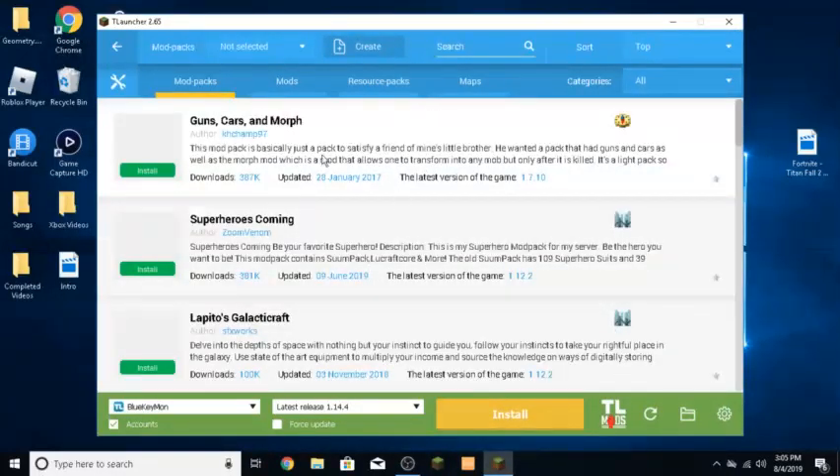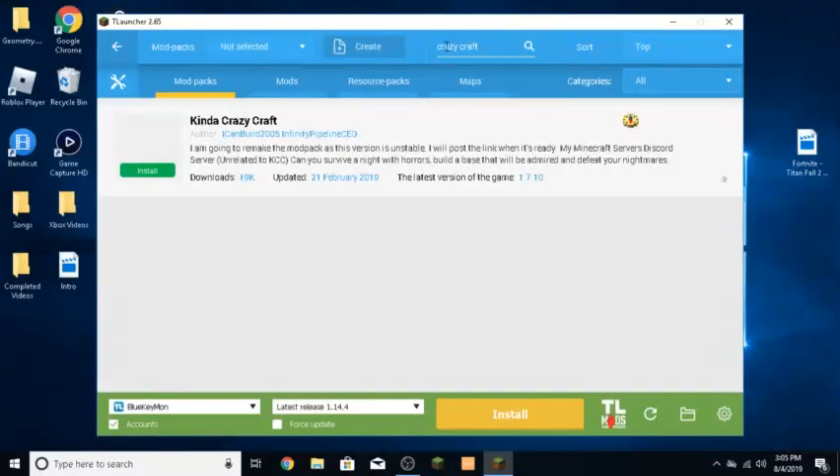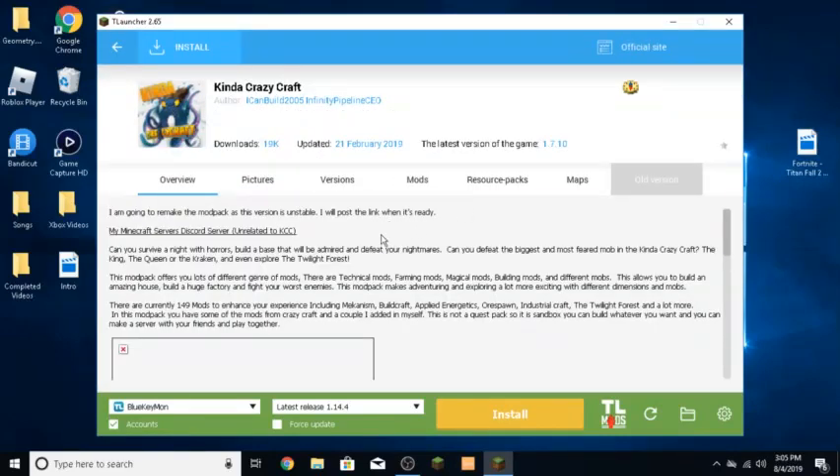There we go. Now that we're on here, make sure you're on Mod Packs, then go over to the search bar and type in Crazy Craft. It's not actually called Crazy Craft because they can't name it exactly that, but it's basically Crazy Craft. You want to click on it — don't click Install yet, just click on the mod pack itself.